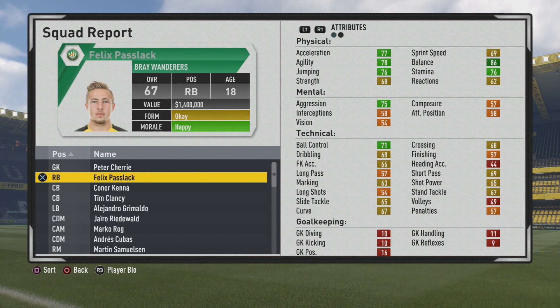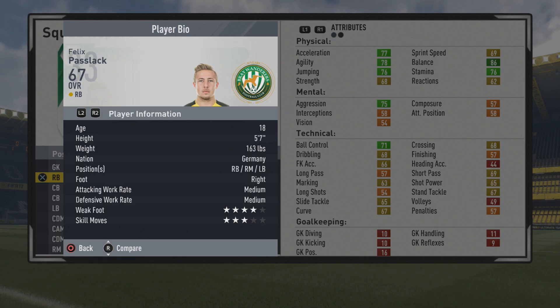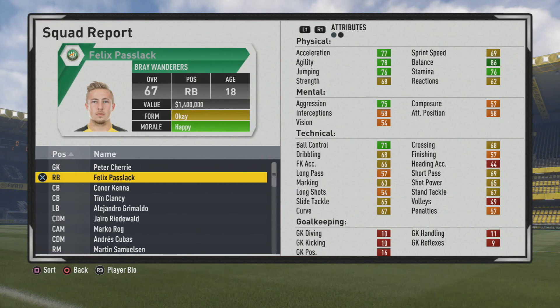Welcome to this player growth test where we're looking at Felix Paslak, the 18-year-old right back. He has a 67 overall, so a pretty popular player and a very good option last year in Road to Glory series. He's five foot seven, plays right back, right mid, and left back, right-footed with medium work rates, four-star weak foot, and three-star skills.